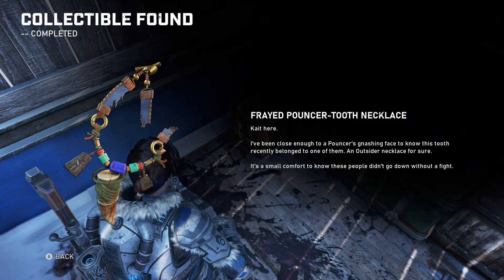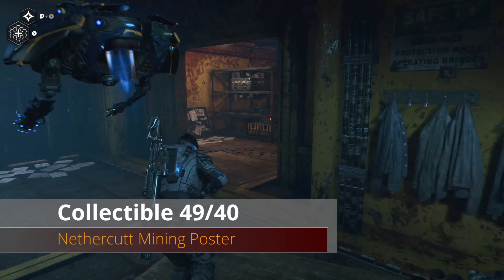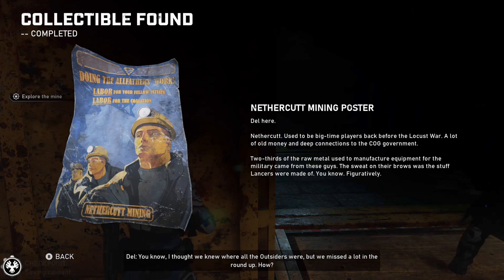When you finally enter the mine itself, open that door and immediately turn right to this room for our next collectible right on the wall. From this collectible just turn around - you'll see a safe that's going to house five more components.